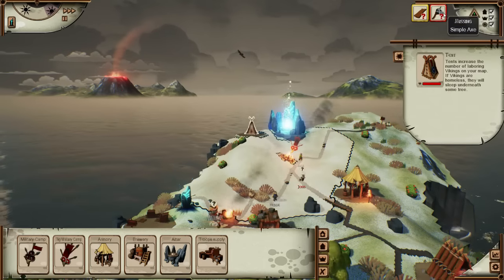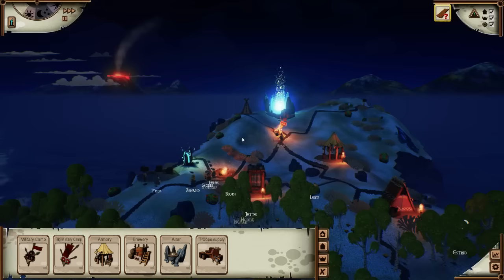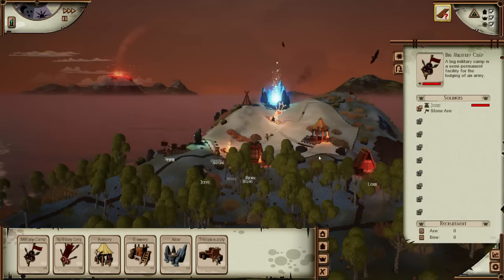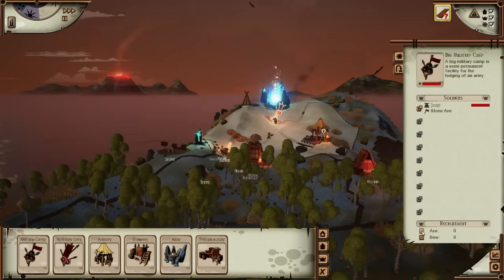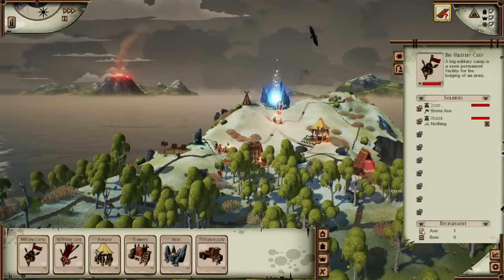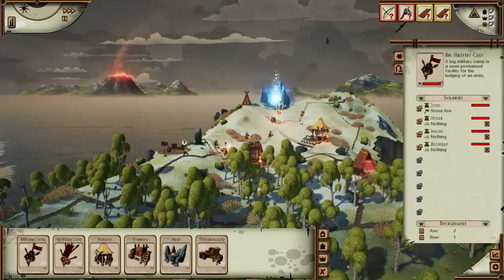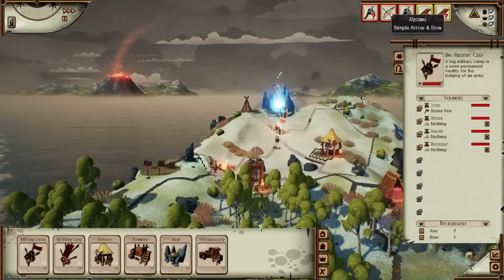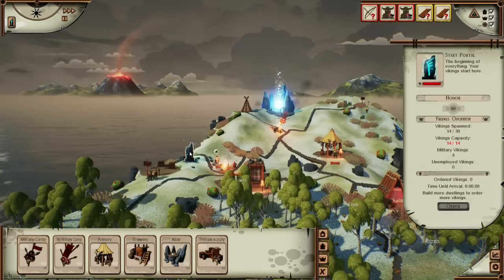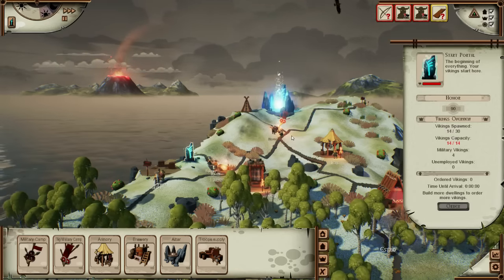That's the tent up and ready. So can we get a few more vikings? No, we can't - we've got three unemployed vikings anyway so we probably don't want any more. But if they're unemployed - how many have we got unemployed? Three. So we're going to add another two axe people and one bow person - then we shouldn't have anyone unemployed. You can have up to 30 vikings on the map, I think.